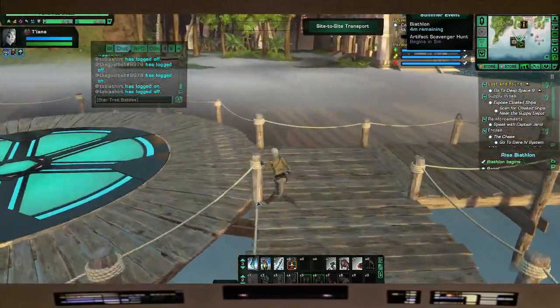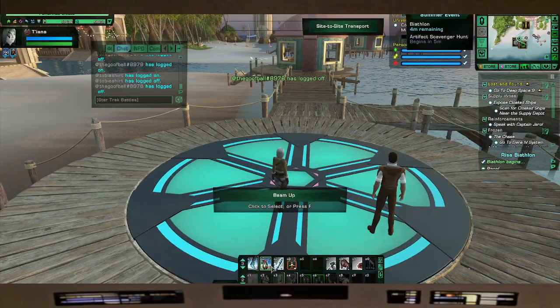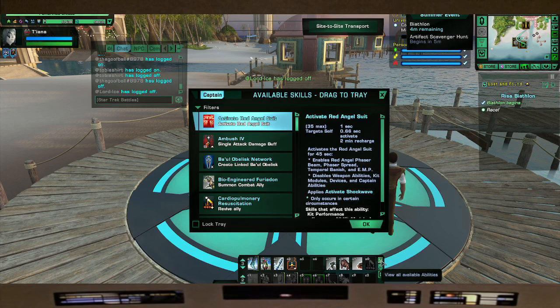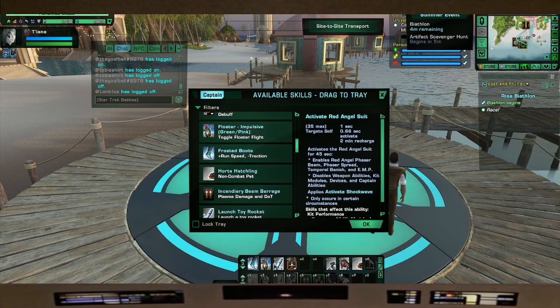Okay captains, we're gonna go over how to use your floater. We wanted to do the Horgon hunt first. You just have to put it on your tray — click the top right corner. Usually it automatically goes in there but if not you can pick it from there.